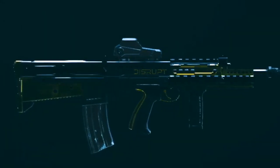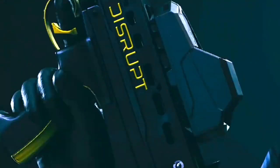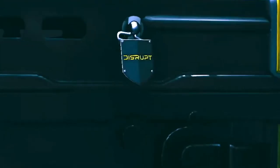Before you leave, don't forget about the Disrupt Gaming skin — it's in the store on the L85. It's still one of my favorite skins in the game. Go check it out, you'll get a great charm with it too. Let me know if you grabbed it down below.